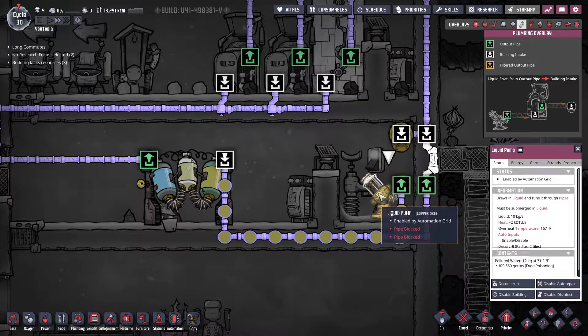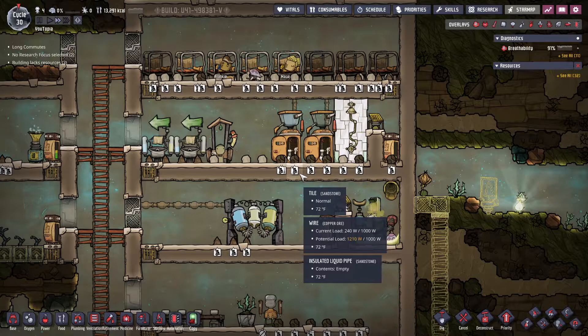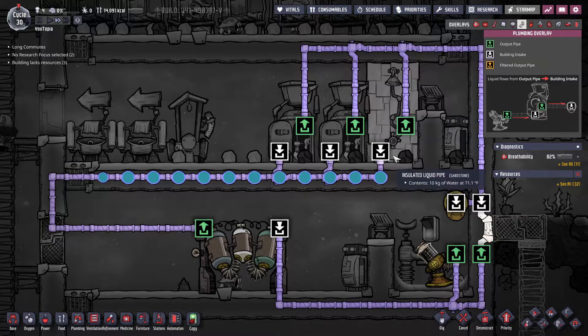Let's deconstruct this guy and double check our system. The plumbing seems to be set up and power seems to be set up so let's turn this on. It's going to pump water into a sieve. Now that that's full let's turn that off. The reason we need this is because when the dupes go to the bathroom they produce more liquid than goes in, so this can't be a closed loop. We can see this filtered the polluted water - it is now filling up here and the next time they need to use the restroom they'll be able to do so.